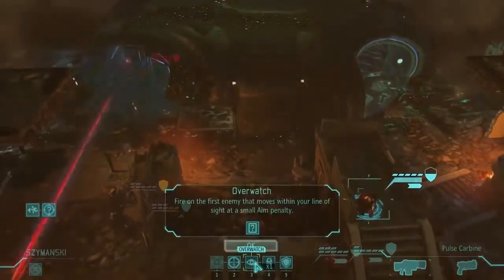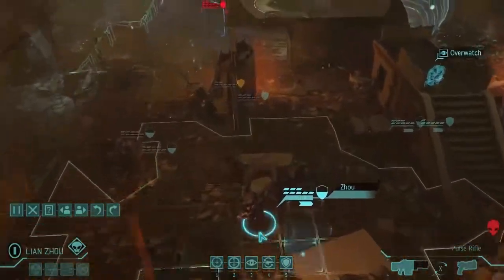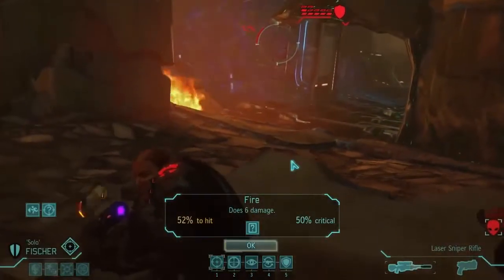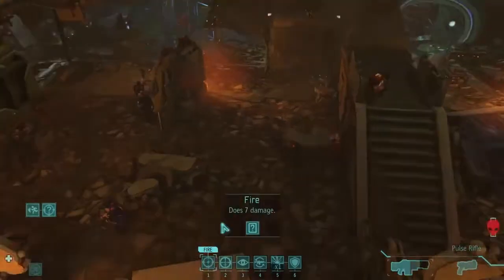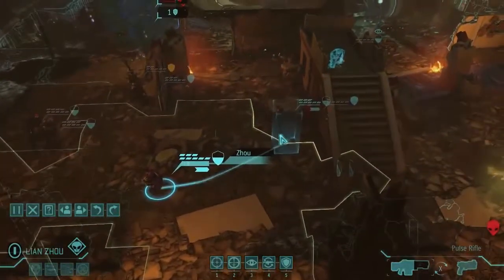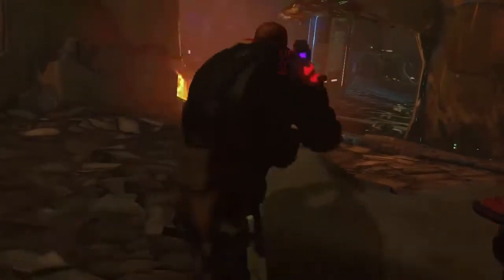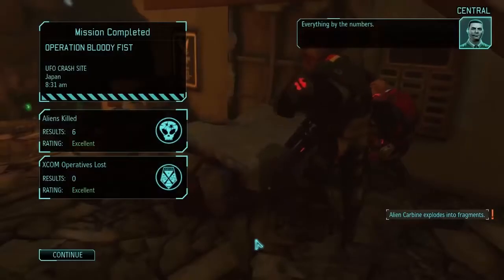Dobrynina, you're going to suppress him to apply as many debuffs as possible, plus that holo-targets him for the rest of the team. Zhu has Executioner so we should do other damage first. Berg, chuck your chem grenade on the off chance it gets through the wall — nope, he's perfectly safe right there. Let's overwatch with Zimanski, then take a shot with Fischer at 52%. First Morozov takes a 30% shot — and that's a hit! Fischer now has 52% with 50% crit chance — did he kill him? Yes! That was luck. Easy mission — only six aliens.